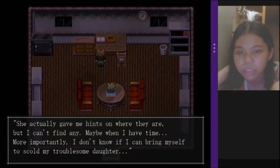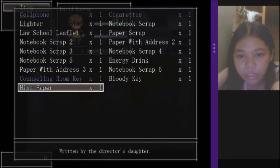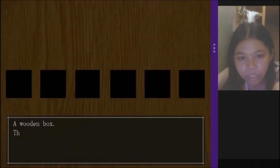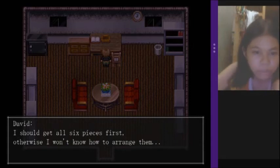Okay, scrap paper with hints. What are the hints? 'Flower is good. Wash your hands. Where do you have lunch? Give me a call. Nurses know that. Get close to the sky.' Okay, six — so six pieces. I should get all six pieces first, otherwise I won't know how to arrange them.